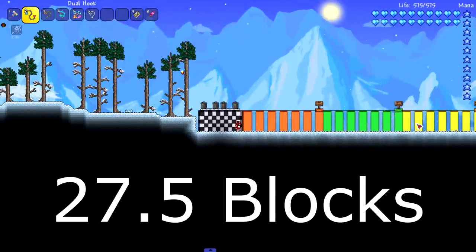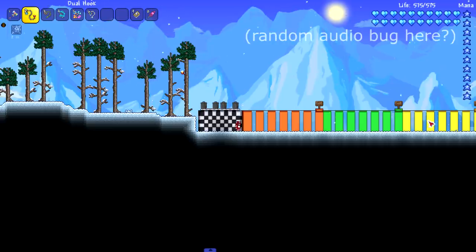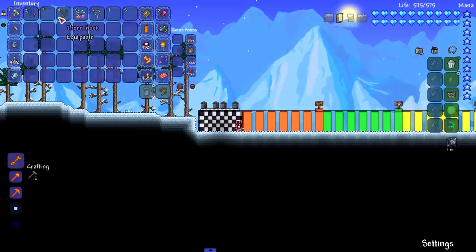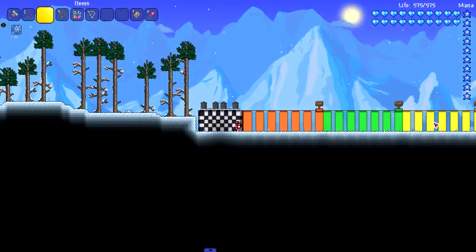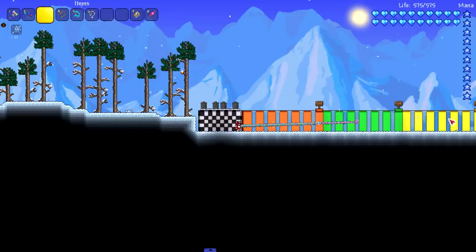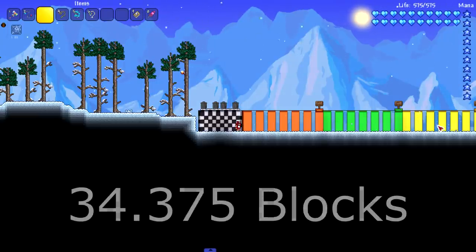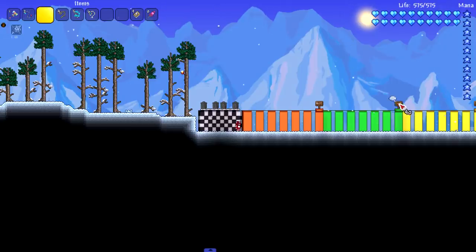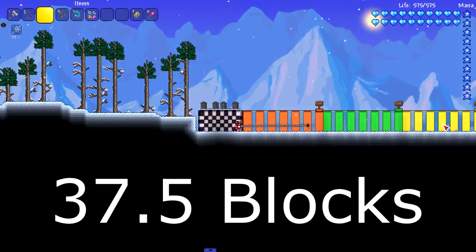Dual hook easily hits the third green stripe. The thorn hook I'd say makes it to the fifth stripe in green — still in the fourth actually. The anti-grav hook hits the fourth green stripe going a little into the glass stripe. Lunar hook hits the fifth glass stripe, going past the fifth green stripe pretty far — reaching that 40-block area.